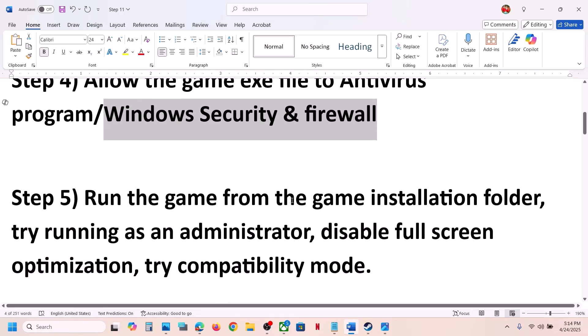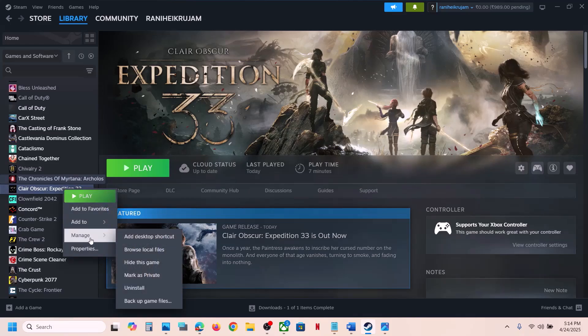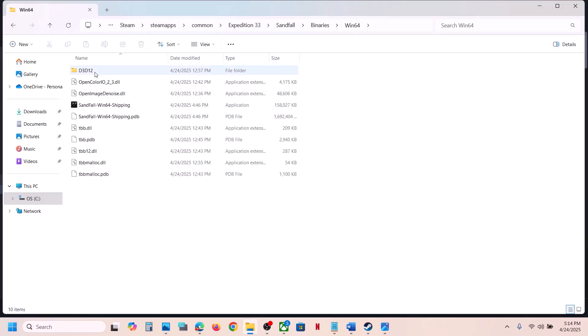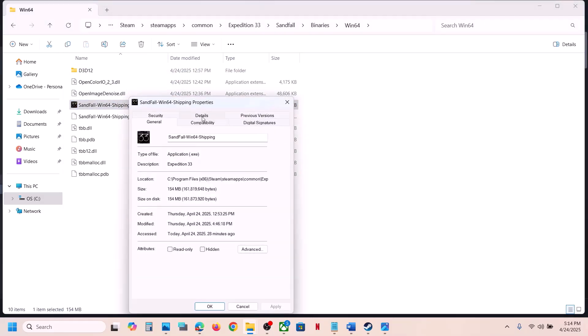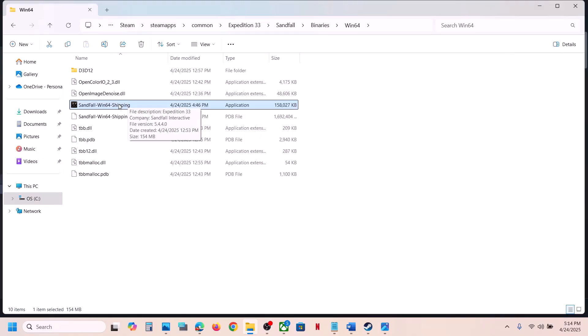The next step is to run the game from the game installation folder. Go to Steam, right-click on the game, select Manage, click 'Browse local files.' Open the Sandfall\Binaries\Win64 folder, select the exe file, right-click, go to Properties, go to the Compatibility tab, check 'Run this program as an administrator,' hit Apply, click OK, and then launch the game by double-clicking from here instead of from Steam.